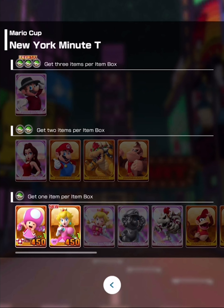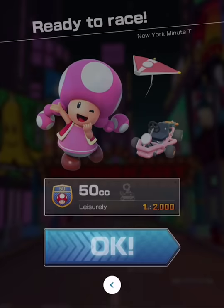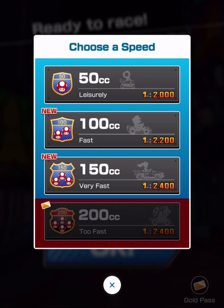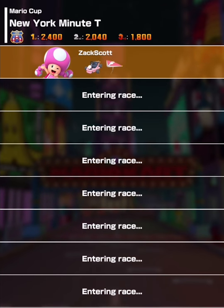Alright, we're gonna start here with the Mario Cup in the New York Tour and do New York Minute, the first stage. Choose your driver, cart, and glider carefully — if you use them on a favorite course you'll get an advantage. I only have Toadette and Peach, so I would love to have Mario in his New York City suit. Why didn't they call it New Donk Minute? Anyway, we'll go ahead and choose Toadette since she has the mushrooms.